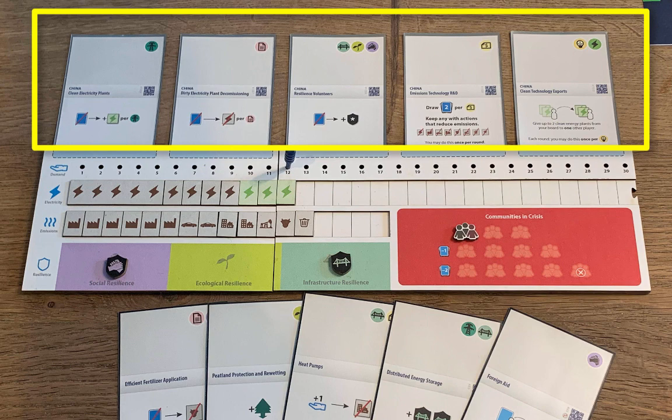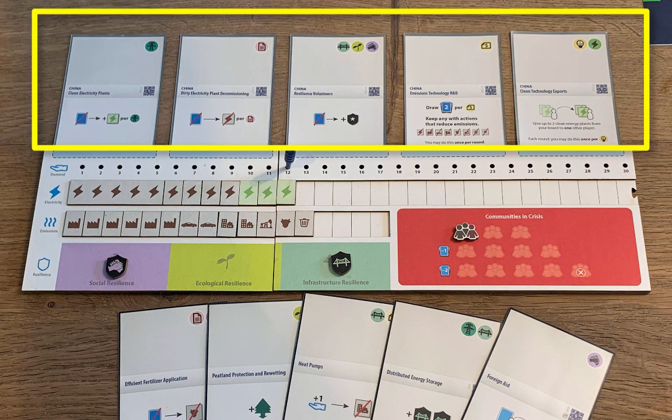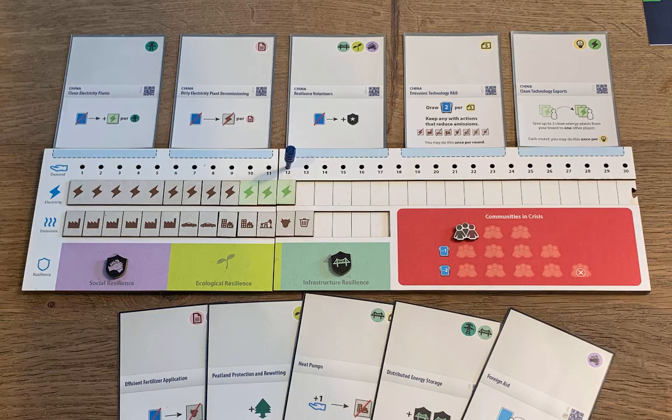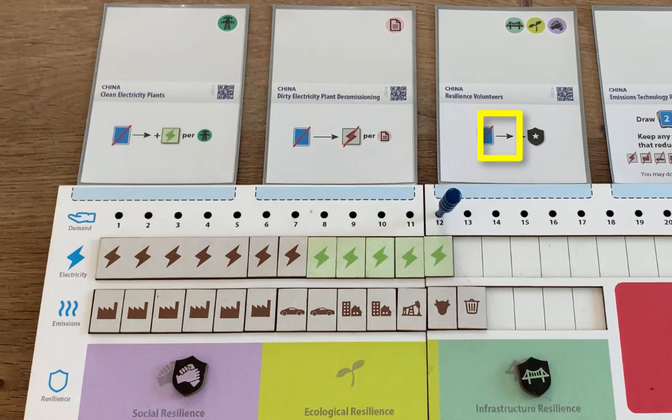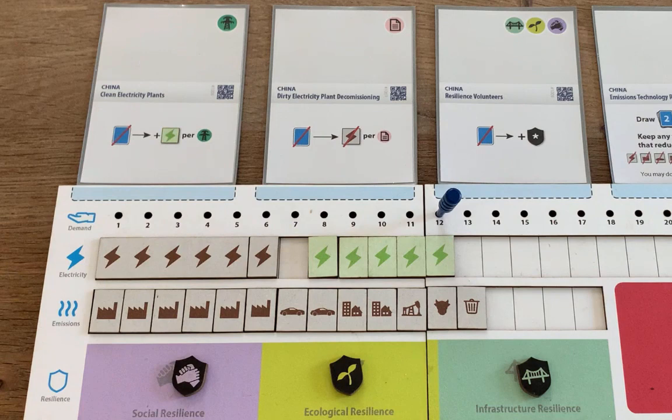These cards can be used in three different ways. First, you can do any action printed on the cards in your play area, here above your player board. Each card shows a different action, and many of these cards have costs. There's no money in the game—instead, you'll spend cards from your hand. For example, this action lets you spend one card from your hand to add one resilience token of any kind to your player board. While this action lets you spend one card to remove one dirty energy plant from your player board, which helps you reduce the amount of emissions you produce each round.